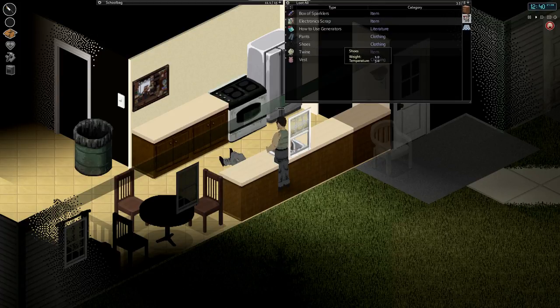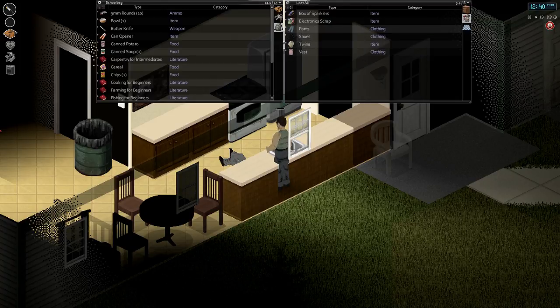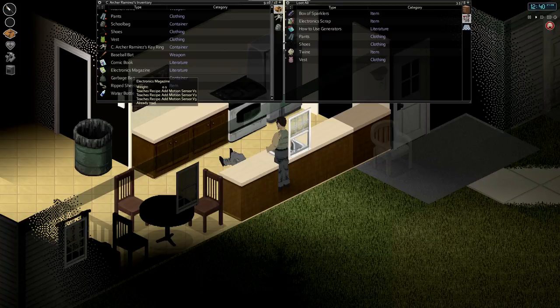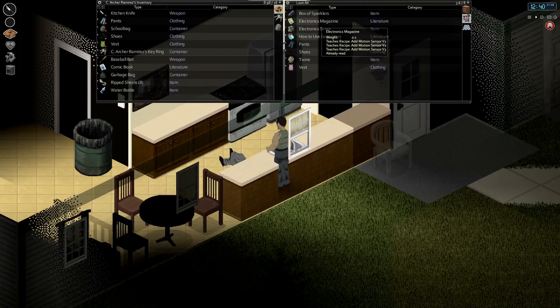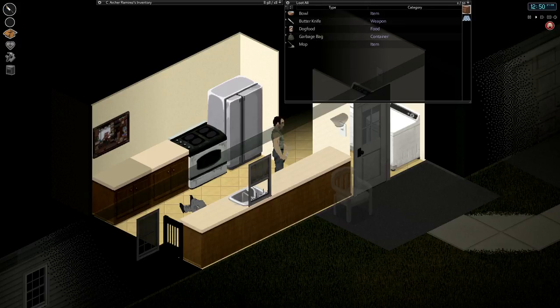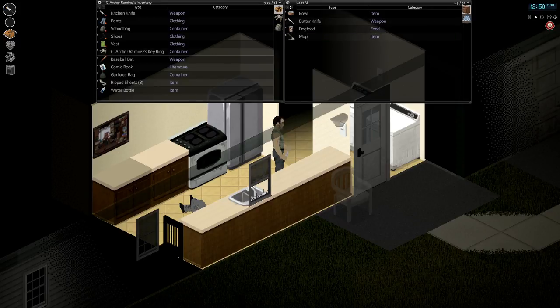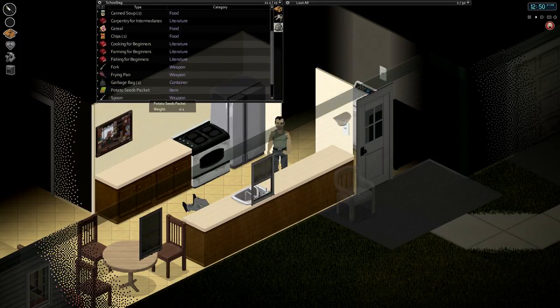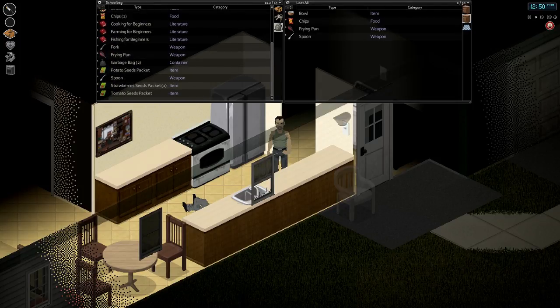Let's read these magazines. We got that one, this one. We can dump them off. Now we know how to use generators — not that we really need to know — and how to make motion sensors. All right, so this is a skill house. Frying pan, I don't really need that. Did I take one earlier? I did take one earlier. Yeah, I don't need that.